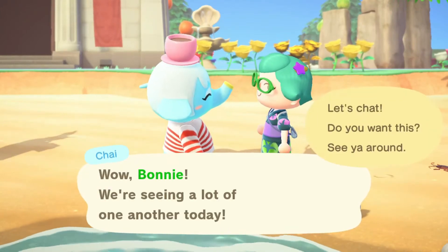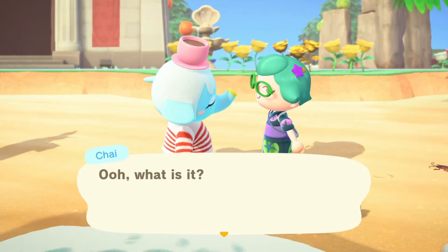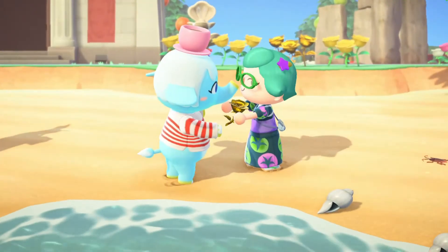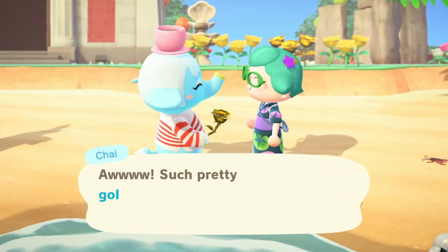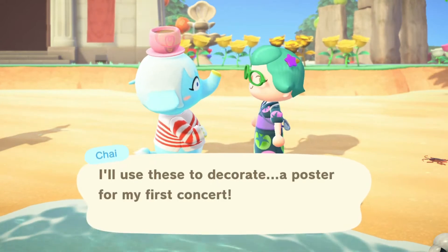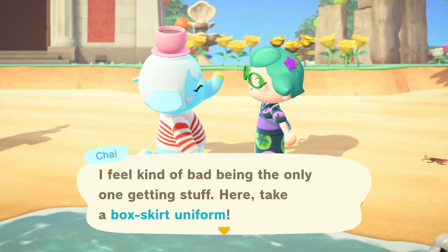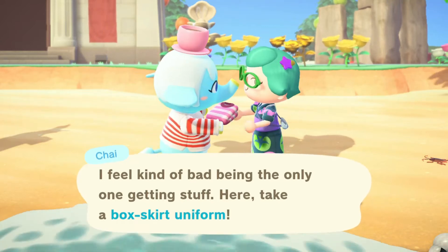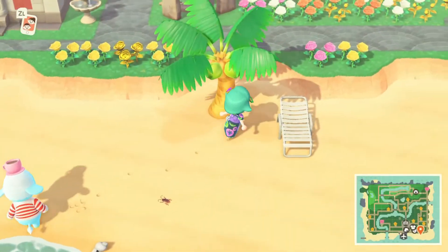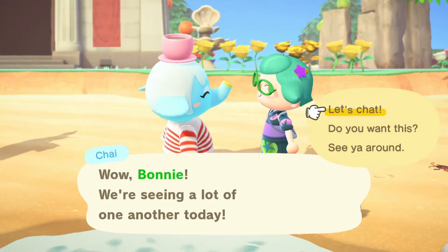One of my goals when playing Animal Crossing is to get the portrait from each of my villagers. I try to raise my friendship level high enough to get the portrait, and once I've gotten it, I'm ready to have a new villager take their spot. My next tips have to do with raising friendship level and also lowering friendship level.